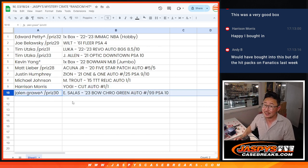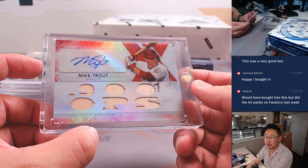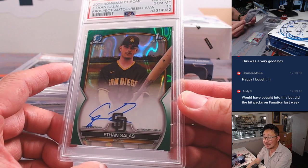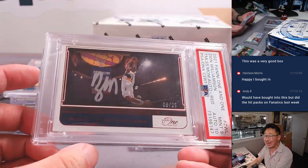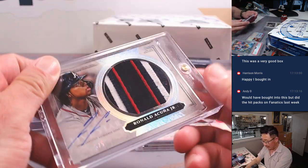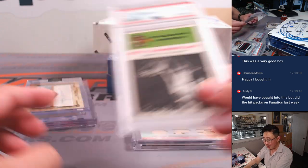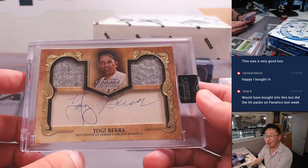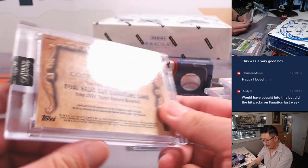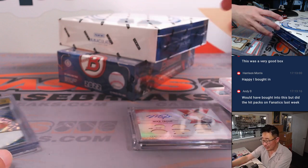And Jalen, last but not least, you got that nice Ethan Salas Bowman Chrome green lava autograph, numbered /99, PSA 10. Take another quick look: there's the Trout, the Ethan Salas, the Zion, the Josh Allen, the Acuna Jr. Love these old school cards — there's the Wilt, there's that Yogi. That's really nice. The Luka. Once again, and of course the two boxes right here.